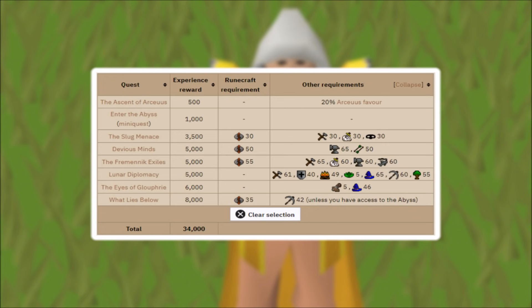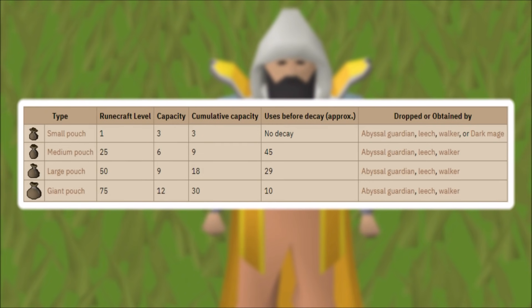Highly recommend you do as many of these quests as possible — they will knock out a lot of the early runecrafting grind. You must do the Enter the Abyss mini quest, and I highly recommend getting the Lunar quests out of the way too. If you want to skip a lot of early levels, right after the Enter the Abyss mini quest go and do The Eyes of Glouphrie — it only requires 5 Construction and 46 Magic and should boost you from level 1 all the way to level 23 runecrafting.